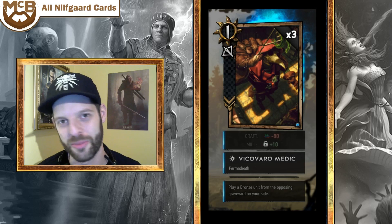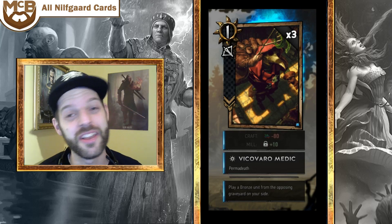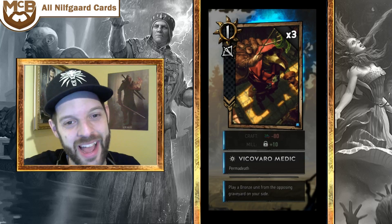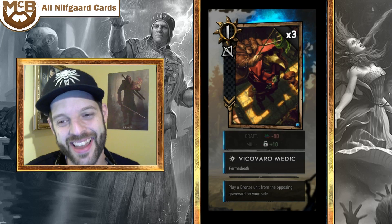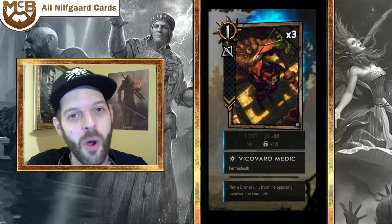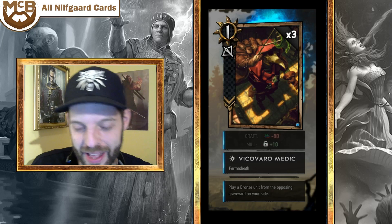You're going to want at least two or three Vicovaro Medics in most Nilfgaard decks. It's a bronze Caretaker for bronze cards, and bronze cards are good and getting better. Every faction gets more bronze cards, so it's just going to be a really good card — you're going to see a lot of it. It's especially going to hurt Skellige. It doesn't pull silvers, but you're definitely going to want to play this — one of the strongest cards in the set.